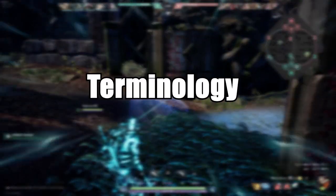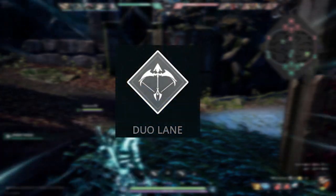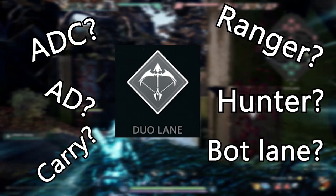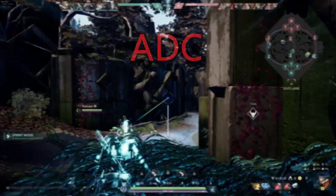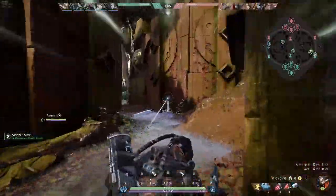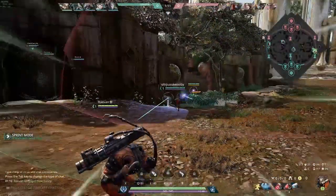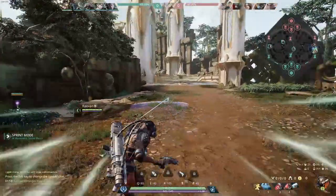I want to start with terminology. Paragon the Overprime defines this role as duo lane. Have you ever heard anyone say ADC, AD, carry, ranger, hunter, bot lane? They all mean the same thing. The most common name you'll hear for this role is ADC or Attack Damage Carry. This role is defined as being the weakest position on the team at the beginning of the game, but as you progress through the match, you become the strongest in dealing consistent damage with your auto or basic attacks — I personally refer to them as auto attacks.